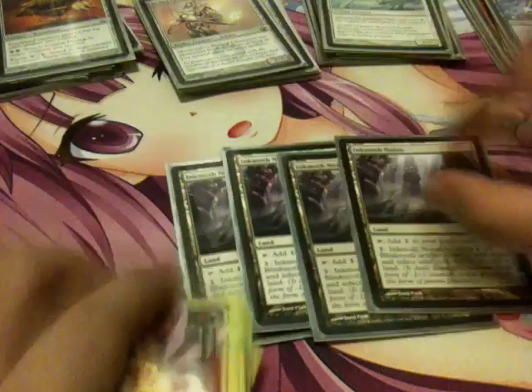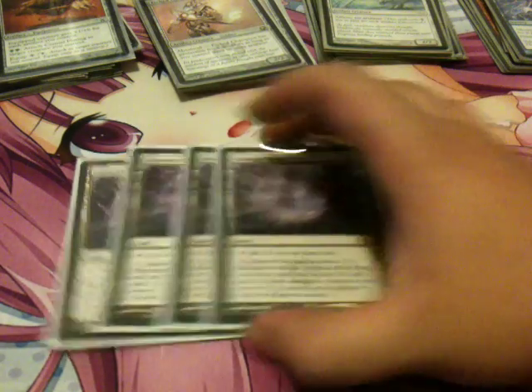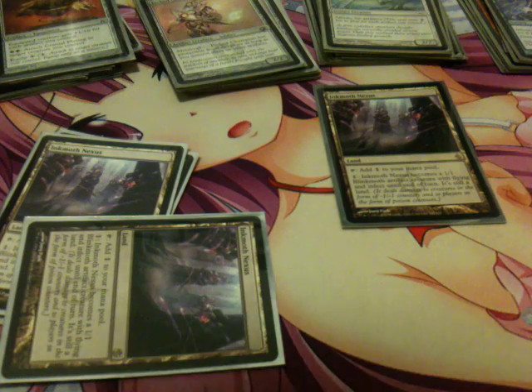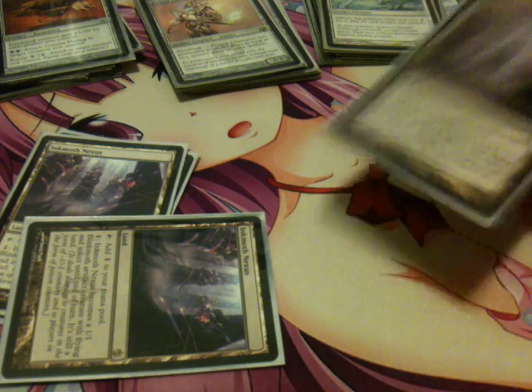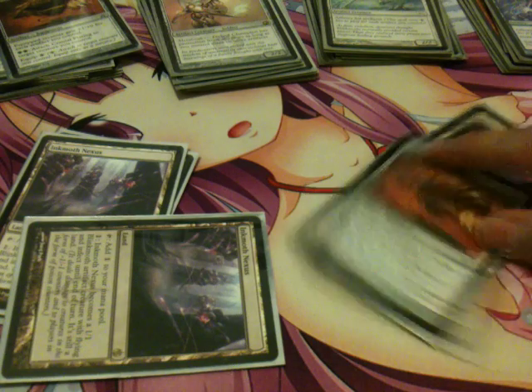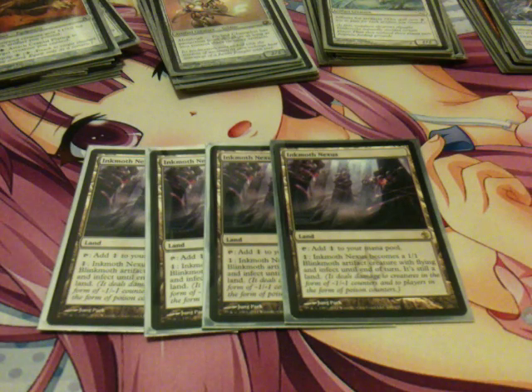For lands, I play 4 Inkmoth Nexus. It taps for 1 colorless mana, and you can pay 1 mana to turn it into a 1/1 artifact creature with flying and infect until end of turn. Infect is a different win condition — your opponent loses if he has 10 poison counters, which infect creatures give him. If you put a Cranial Plating on this card, he becomes something like a 9/1 with infect and flying — that's almost a one-shot kill. Since he's a land, he can't be board wiped or easily targeted, making him a very good alternate win condition.